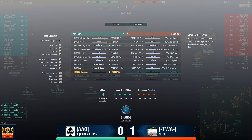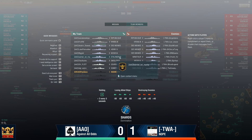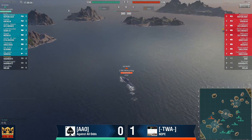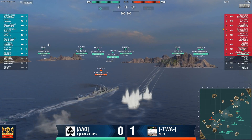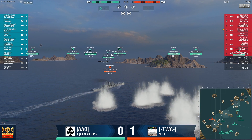They don't have a lot of extra HP — it's only 6,000 HP in favor of TWA, even though they didn't bring any DDs. That is mostly because AAO brought a Moskwa and a Stalingrad, and TWA does not have any Stalingrad, so these ships carry a lot of HP. Des Moines is detected from TWA very, very early. He's kind of broadsiding, trying to level out. The distance is great, so the chances of him being hit really well are slim.